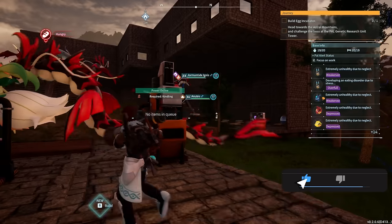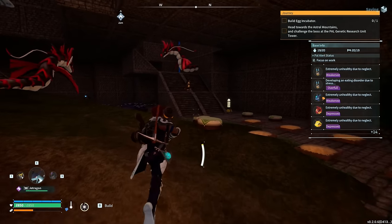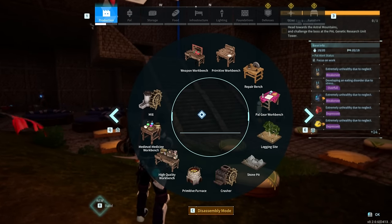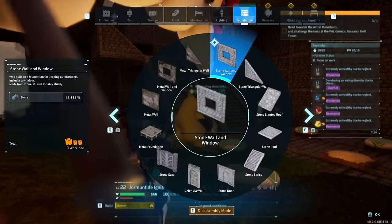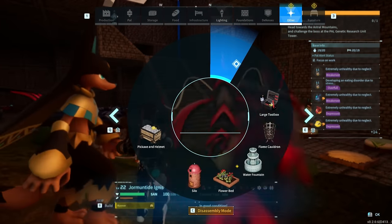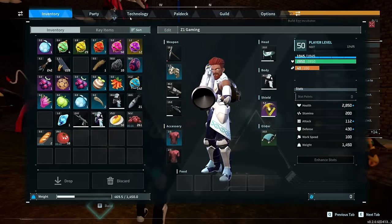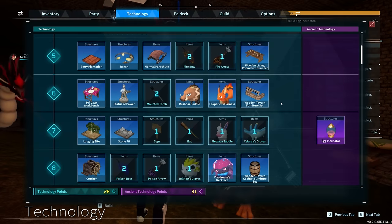Without further ado, the biggest thing I think is probably going to help a lot of people — leave a comment and let me know what your biggest thing is on this list. Let's go over to Defenses... okay, I don't see it there. Let's go to our technology tree — there is specifically a new item that has been added.